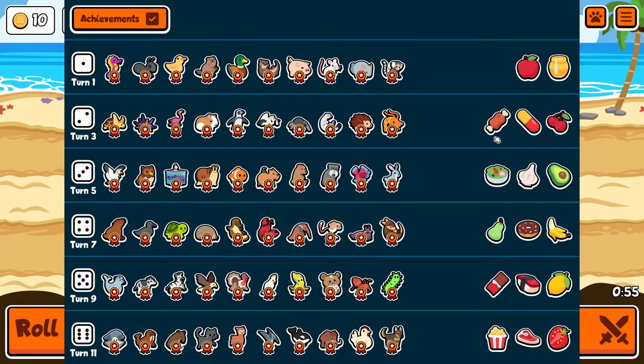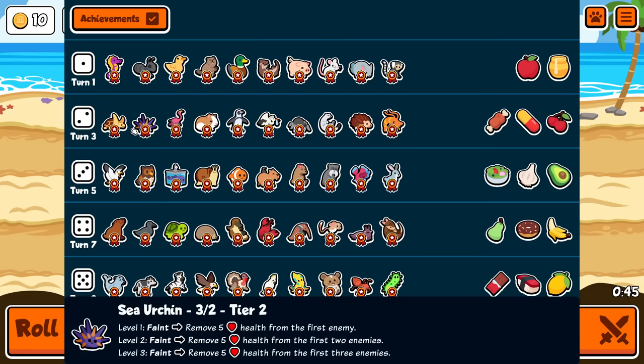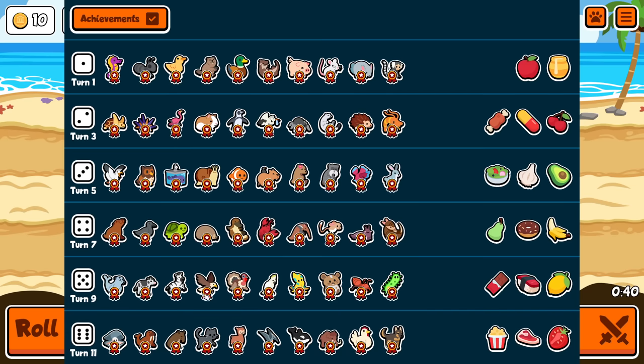Okay everybody, welcome. We're doing sea pets only this time — that is not the letter C, that is S-E-A, like the thing in the background. So yeah, you can only use pets with that word in their name: seahorse, sea turtle, sea urchin, seagull, sea lion, seal. Those are all the ones I was expecting. So when you end your turn, only use those please.